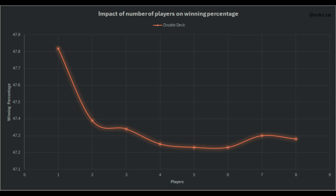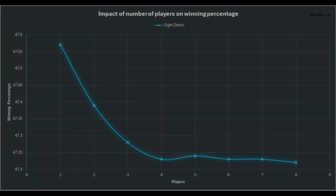The odds drop by 0.5% for two players and remain around the same range with an increase in number of players. In the bigger scale of things, the advantage is not huge, but it is an advantage nonetheless. The same is true for 8-deck as well — we can see that odds are best for single player.